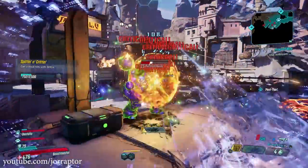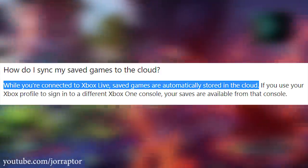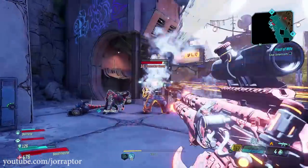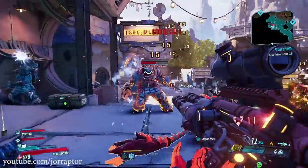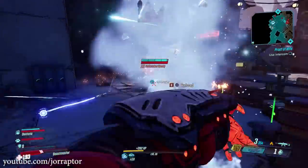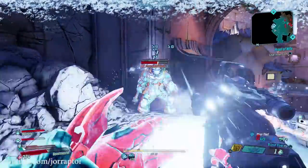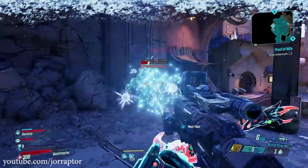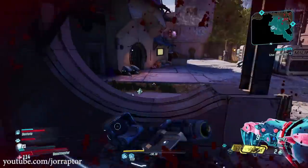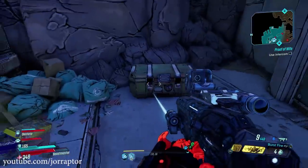Xbox seems even more difficult. From my research, the console automatically saves files to the cloud, so you may need to play offline when doing the tactic in split screen, then restore the cloud save you made before giving everything to the other account. The link to Powerpix's video is in the description with some useful Xbox-specific info. The core idea is always the same: make a backup of your save file that you can restore.